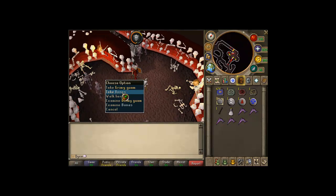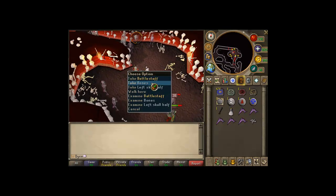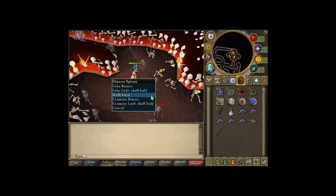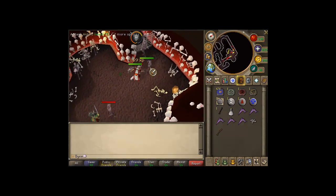Bones to peaches is really helpful — just pick up and collect the bones. They also drop battle staffs, which are around 8k apiece. You can actually collect maybe around 10k apiece after a couple of hours.